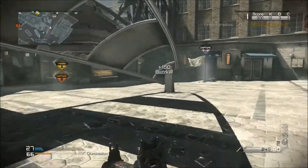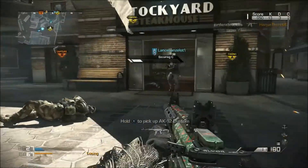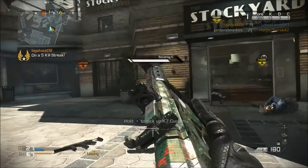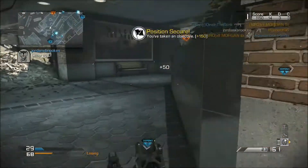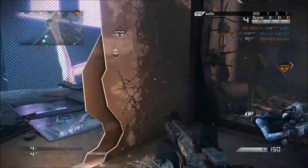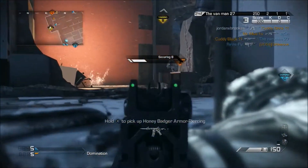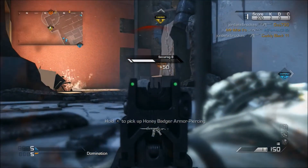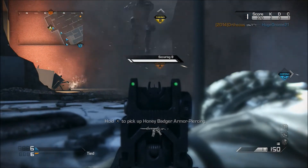Damage figures for the Honey Badger are quite good considering its integrated silencer. In-game, up close damage is 42, meaning it's going to take 3 shots to the body and 2 shots to the head with the 1.4x headshot multiplier. Over range, the damage drops off significantly to 20, meaning it's going to take 5 shots instead of 3 at range and 4 shots to the head. The Honey Badger is definitely meant for up close and medium range engagements — I would not recommend going for long range kills.